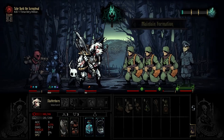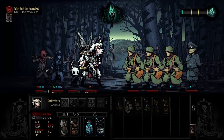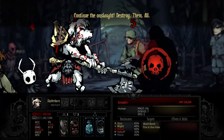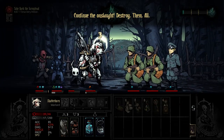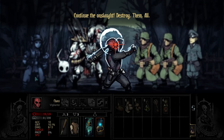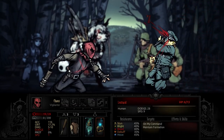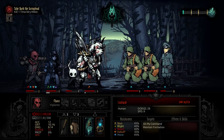Now they're both protected. Maintain formation. Short Burst — nothing a Riposte can't fix. Now we are going for Windup and Combo Throw. Okay, I was hoping for a crit, but you know what? That's okay.